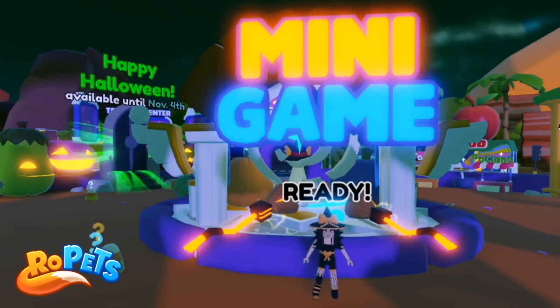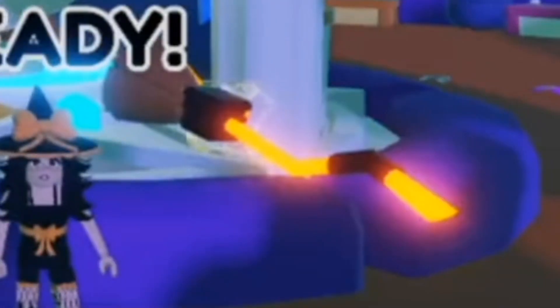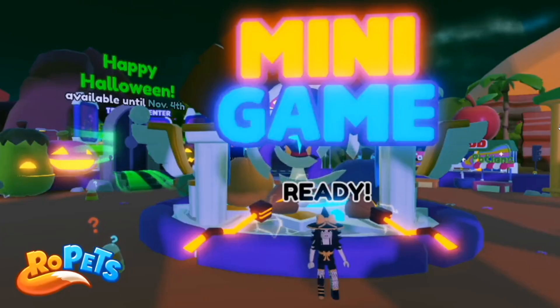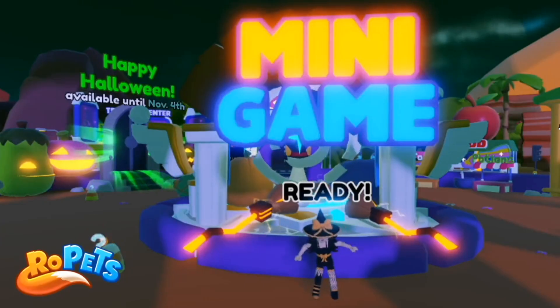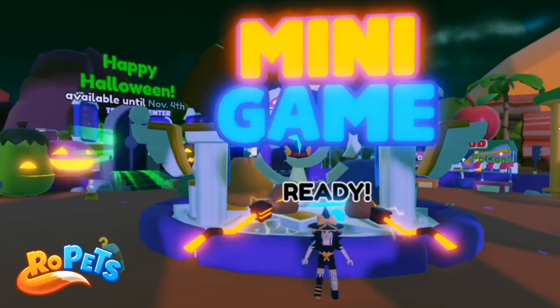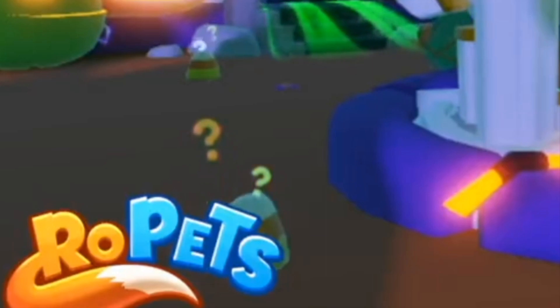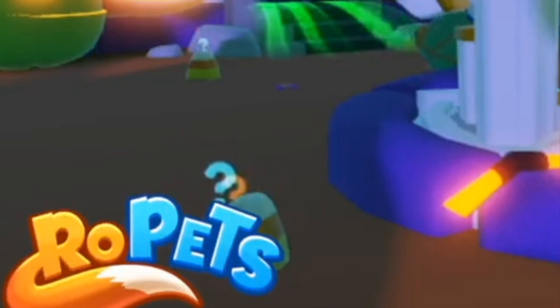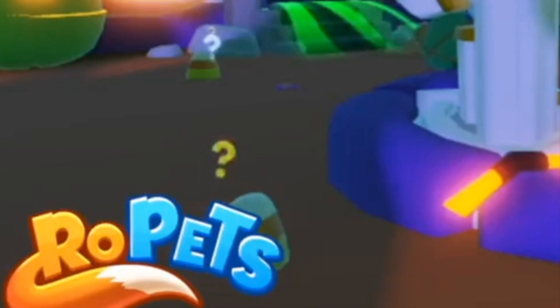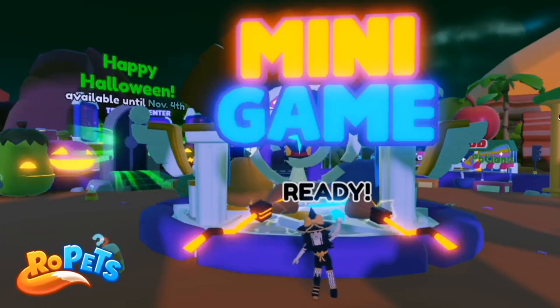This is the second minigame that's going to be coming. I don't know exactly what this is, however you can see right here there are these interesting shiny-looking brooms. My guess with this game is it's going to be some kind of flying through hoops or circles in the sky — that would be really fun. As you can see, there's candy corn with little question marks, and I'm guessing that's going to be one of the ways we're going to be able to get the Halloween coins, other than doing pet tasks.